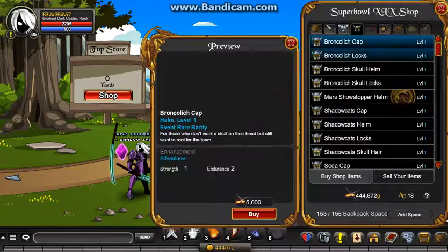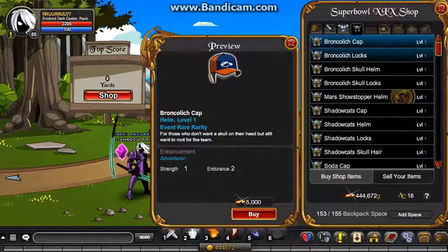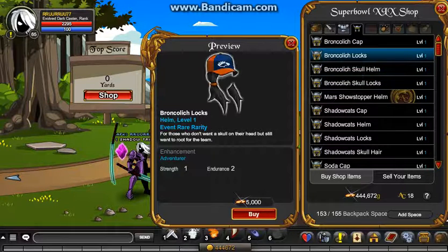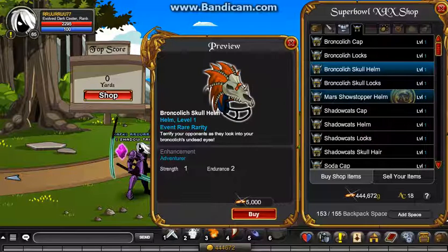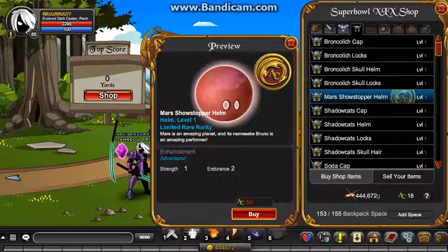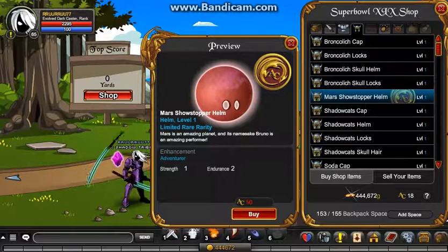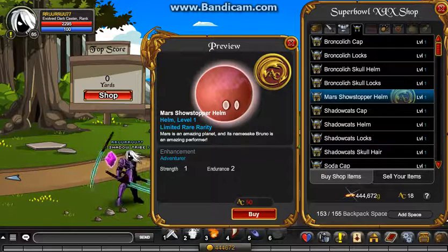So then here with the Helms. Bronco Lich Cap. Bronco Lich Skull Helm. Bronco Lich Skull Locks - so this is for girls or guys. And then this one is another thing that pretty much everyone should be buying, because of this price. It's really cheap and it's a very nice helm. And it's limited rare rarity, and it will go rare, and it will never be coming back.